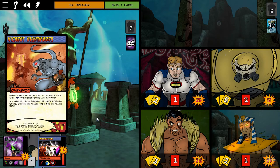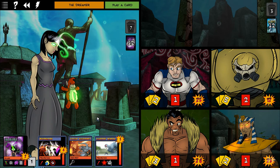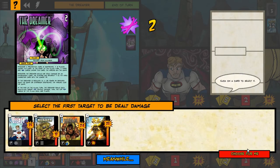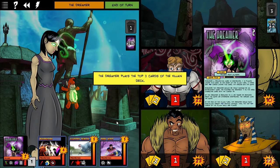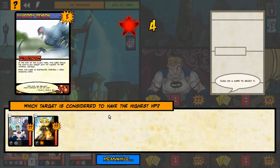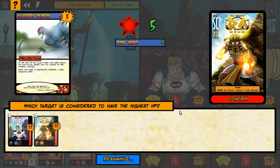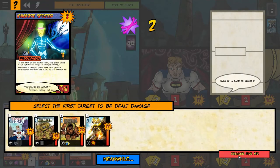Bunker's looking a little beaten up. I also like the graphics — as their health goes down, they slowly degrade, looking damaged and worn out. It's pretty funny. Now the dreamer also gets to get three shots in on everybody. The macabre specter — all these minions are coming back in that I've got to deal with.